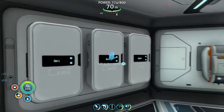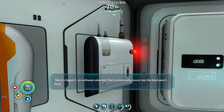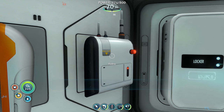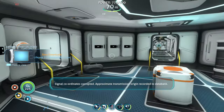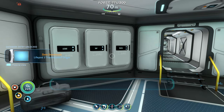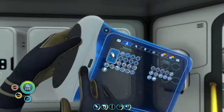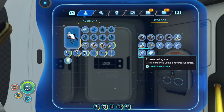Let me take that just in case because we're gonna need it. Let's see what the radio signal says. This is LifePod Seven — coordinates attached. Pod is structurally sound but the fabricator's bust. Requesting assistance. Seven out. Signal coordinates corrupted — approximate transmission origin recorded to data bank. Alright, so we're gonna need more titanium and more lithium.